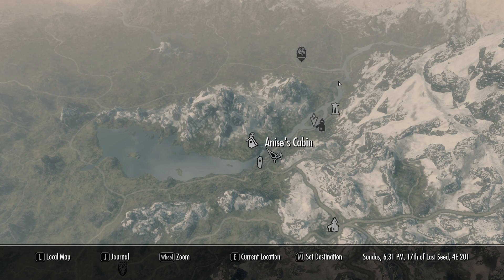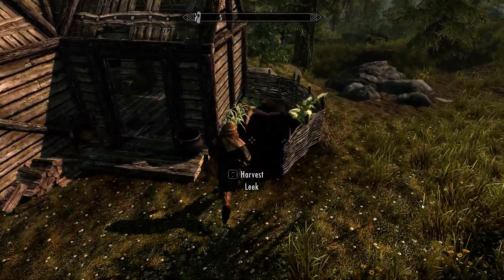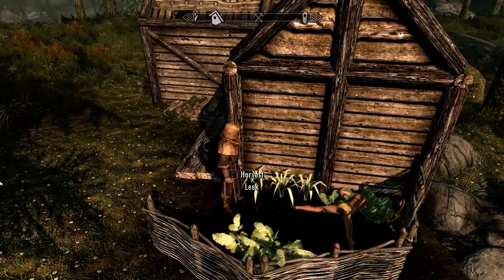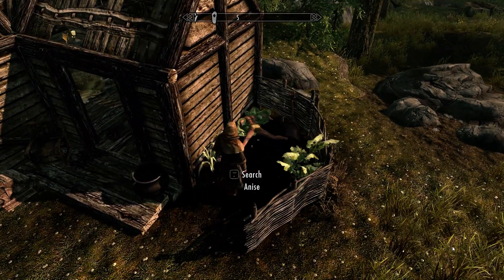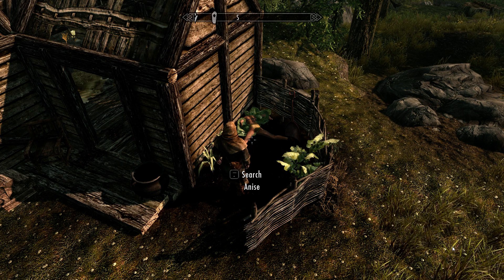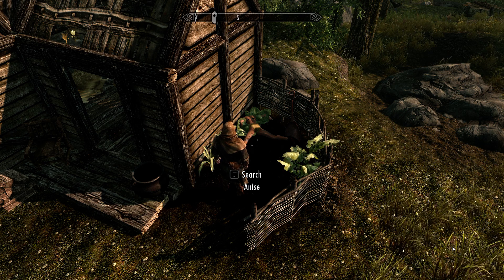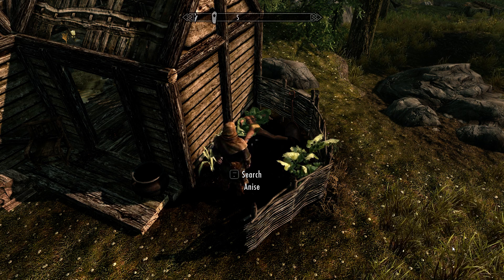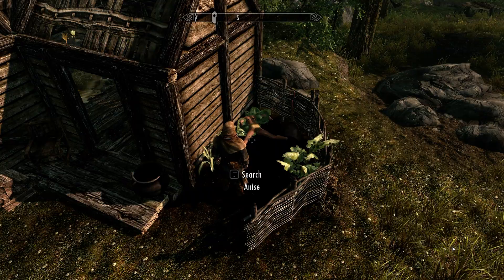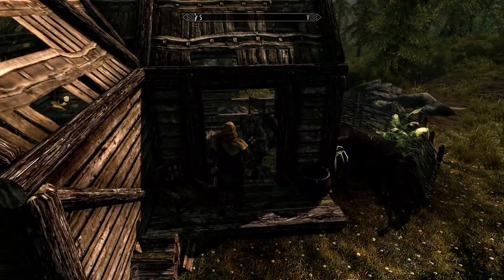Number three: there's a book, there's some gold. The downside is you do have to kill Anise, because if you go into her cabin and start rummaging around, she will attack you. She's not a lightweight foe — if you're playing on a higher difficulty, she can be formidable. So I've killed her, and I'm going to have people come after me later on for that. But right now I have use of her cabin.